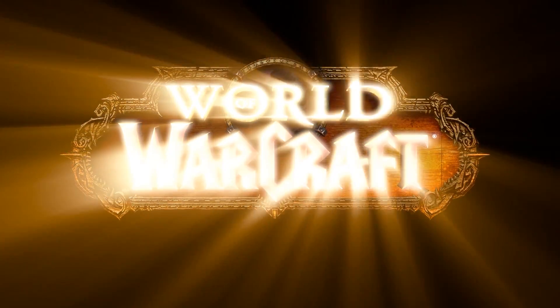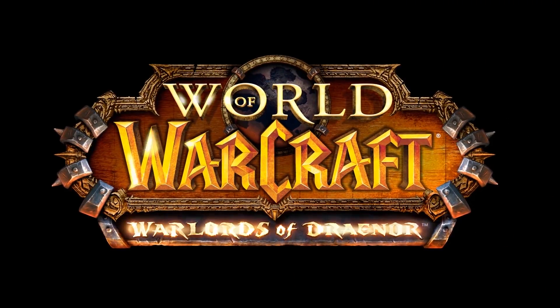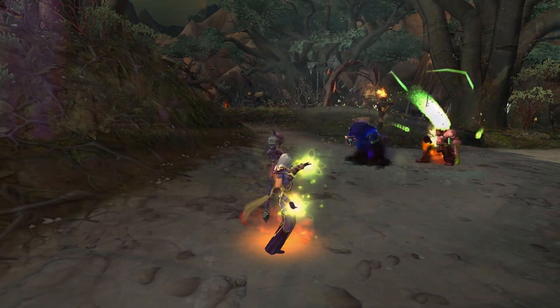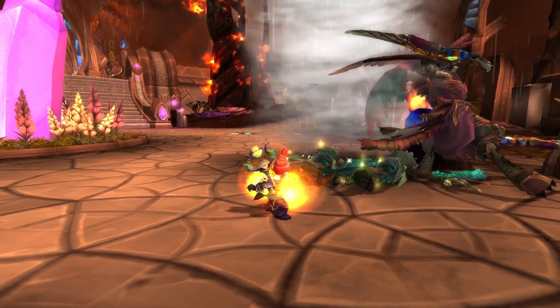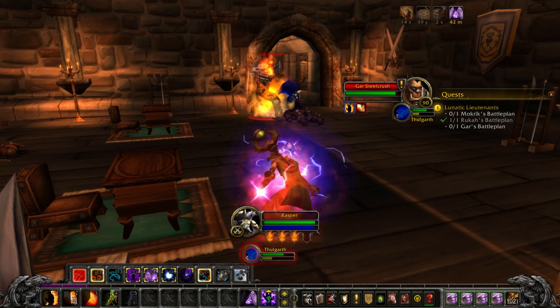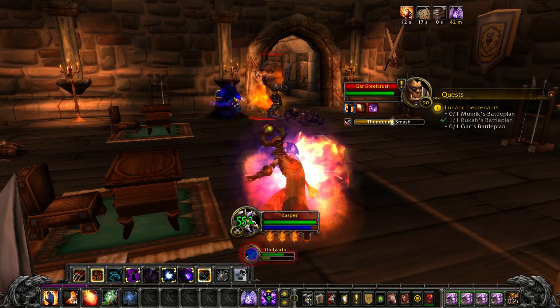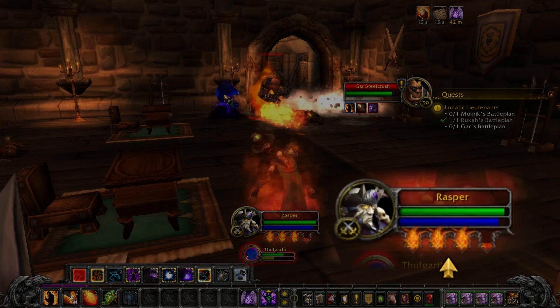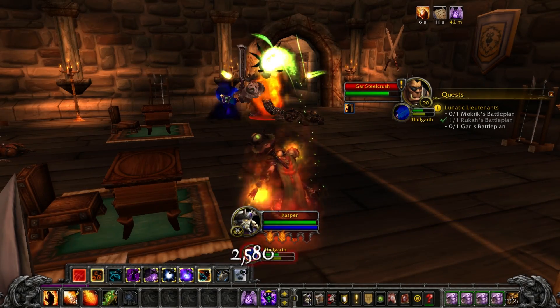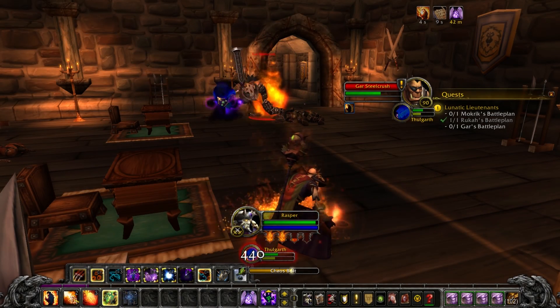Welcome to the World of Warcraft Crash Course for the Destruction Warlock. In this video, we'll give you a very brief overview of what you'll need to do to get started playing a Destruction Warlock at level 90. Destruction's toolset works primarily around building and spending a special resource called Burning Embers. Embers are generated by most of your damage-dealing abilities, and spent on a handful of very powerful spells.